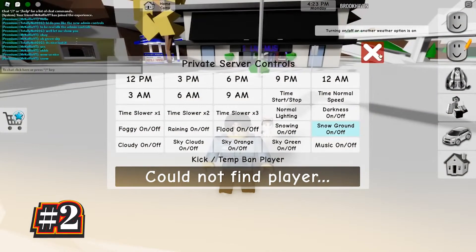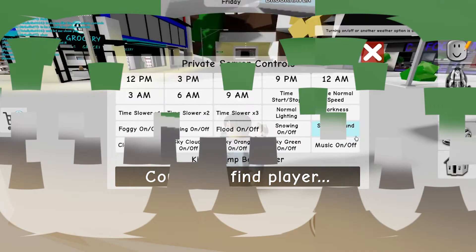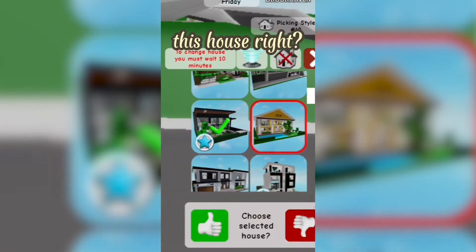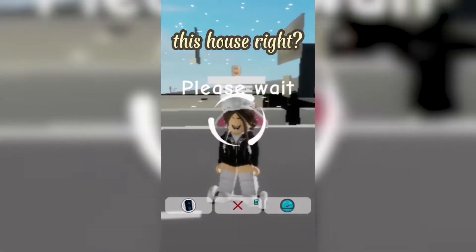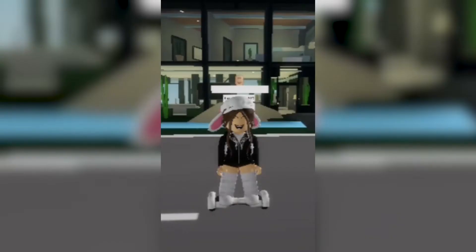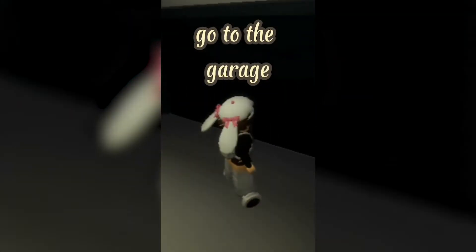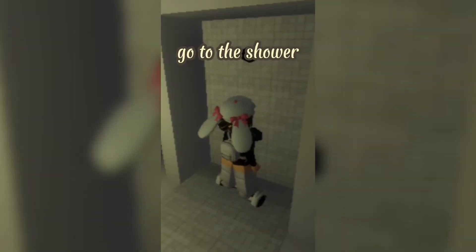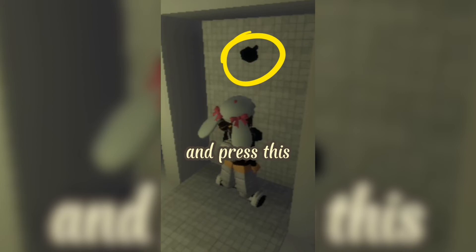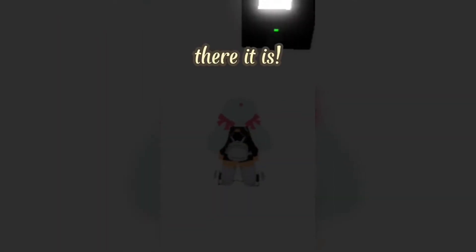Moving on to the second secret in Brookhaven, it's the secret bank location. In order to find the secret bank location in Roblox Brookhaven, you want to spawn in the seventh house in the game. It turns out there is actually a secret bank within the house that the owners use to store their money. In order to find it, you first need to go into the garage area. After that, go to the shower and click on the shower head. Then you'll be able to clip through the house's walls and you'll be redirected to a secret location that has a big bank safe.